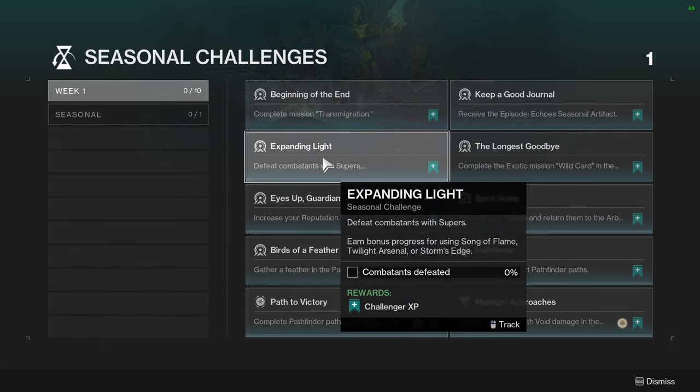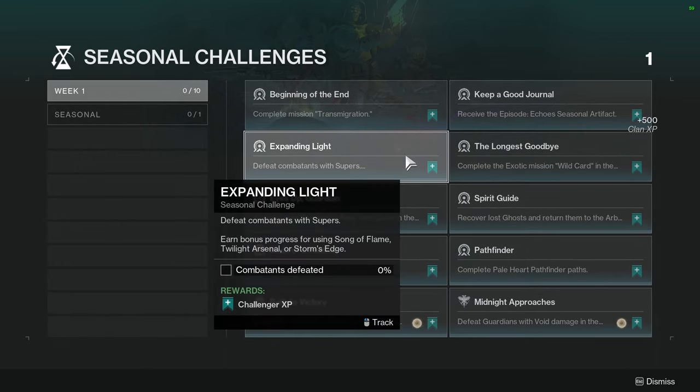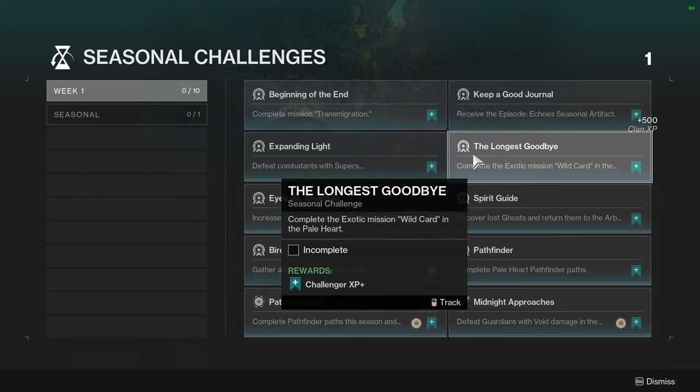Expanding Light — defeat combatants with supers. Earn bonus progress for using Song with Flame, Twilight Arsenal, or Storm's Edge, which are the new supers we got this season — specifically the light subclasses.